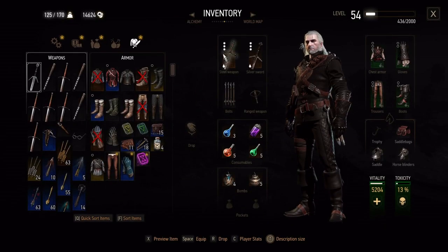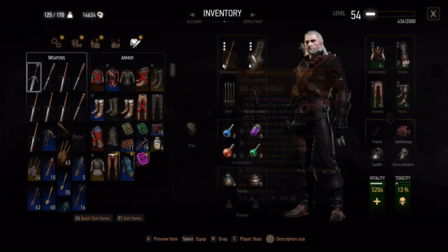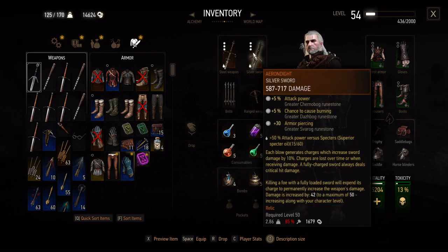In our inventory we're going to use whatever the strongest available steel sword is at the time — so at the moment that's the Toussaint Knight's steel sword. And we're going to use Arundite. Arundite is canon because of the Lady of the Lake.